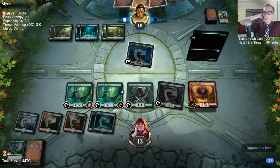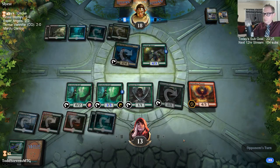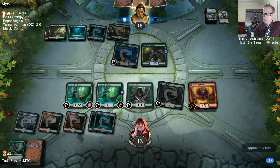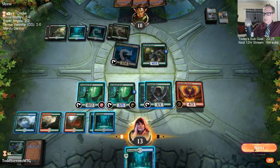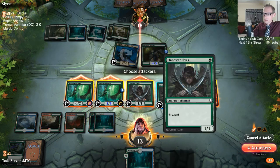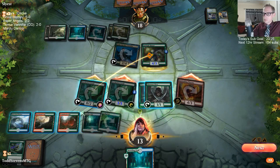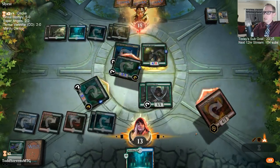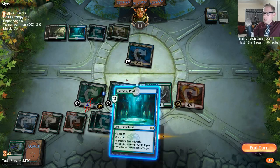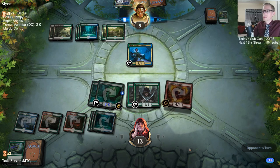They're going to cast Find and get the Hostage Taker back — and then Hostage Taker the Phoenix? No, I guess not. I wasn't really expecting a five-mana creature either. I was thinking maybe they were just going to use Find, then Finality to get back the Hostage Taker. Down to nine.